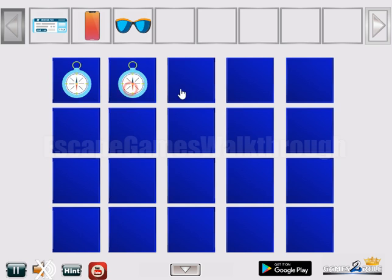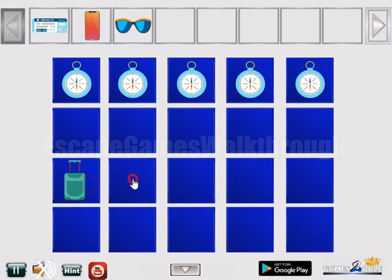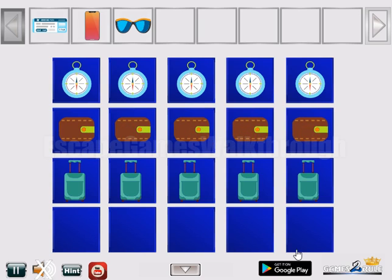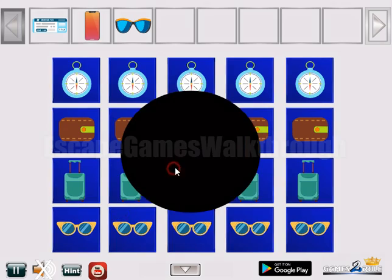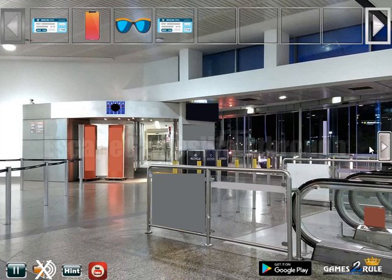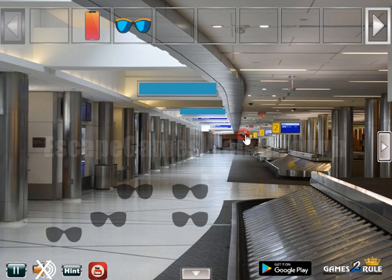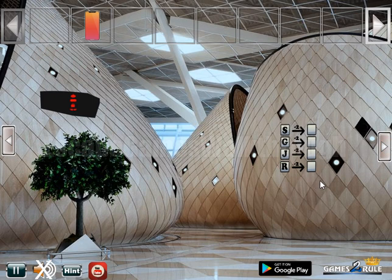We have this compass for the first row, then this luggage here. Next we can see the wallet, and here are glasses. So we've got one more ticket. Go in here, we can leave it, then go in there again and leave glasses, and further we go.